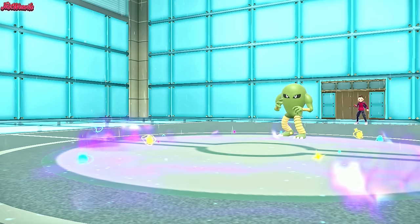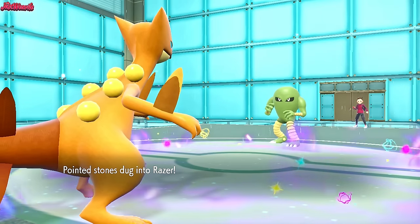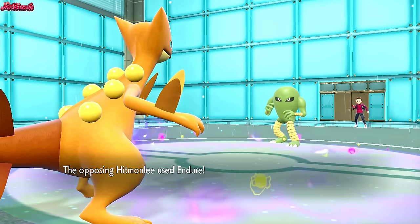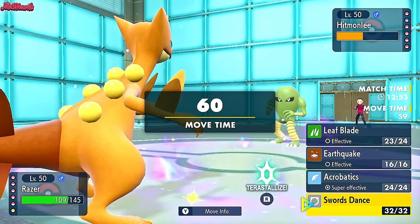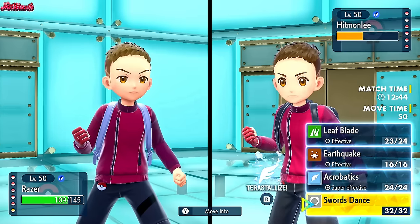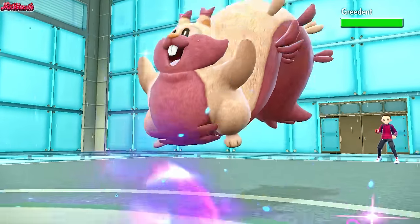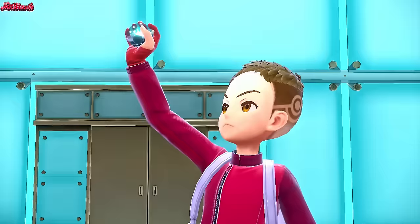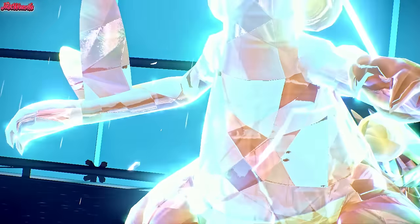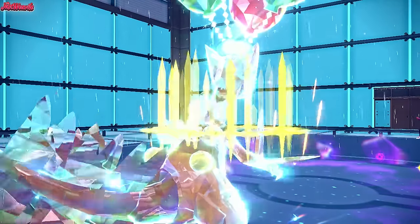I'm going to go into Sceptile now. Stones dig in and we get that Psychic Seed boost which boosts our Special Defense. They go for an Endure, which is very interesting. I think my best bet is Acrobatics or Swords Dance. I'm going to Tera Flying and Swords Dance right now. They withdraw Hitmonlee and go into Greedent — nice and shiny, they've got the Fur Texture on it. We Tera into Flying type, adding extra power to Acrobatics after the Swords Dance, and go for the Swords Dance, boosting our attack to sky-high levels.